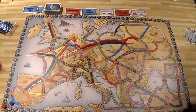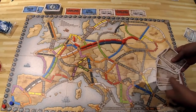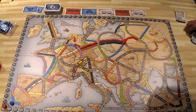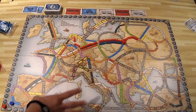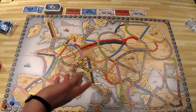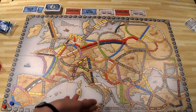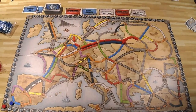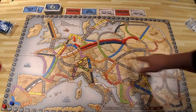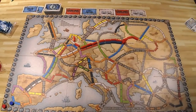Another key difference is that only short destination cards can be drawn during the game, since everyone gets exactly one long destination card at the start. In the original game, long and short destinations were mixed together, which created an imbalance since completing a long route gave significantly more points. Europe also removes five-car routes entirely — you only see fours, sixes, and one eight.